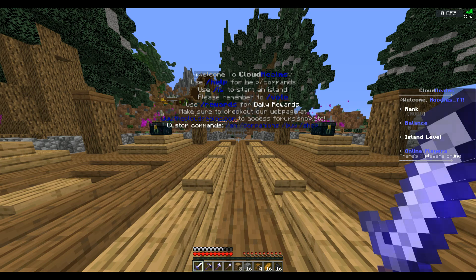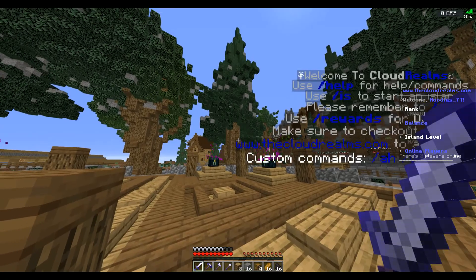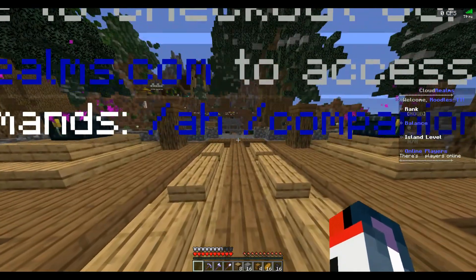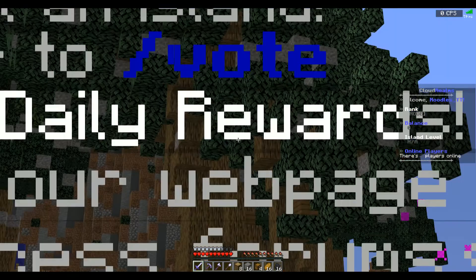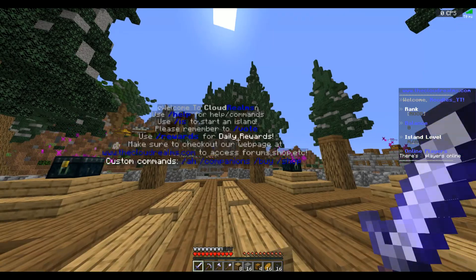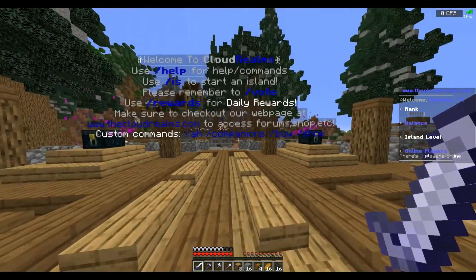The first thing I noticed right off the bat, both with your scoreboard, your tab list, and your holograms: the colors are so dark. That dark blue is very dark compared to what you have on your scoreboard, which is a slightly lighter blue. Even though I believe they're the same color in Minecraft, the different locations are making them look different. I would make the colors a little bit brighter and poppier. When you bold the text it gets a little bit weird, so I would look into that.